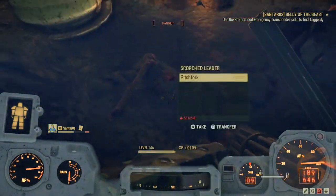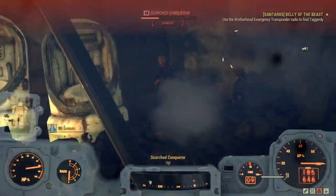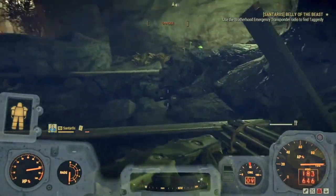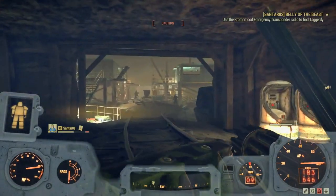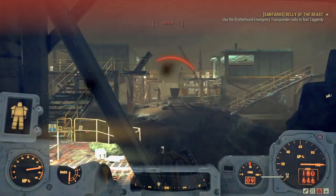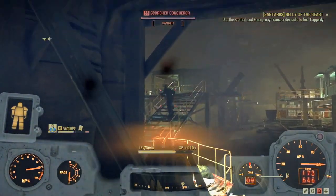All Fashnat masks are now immune to condition damage. The bad news building mask is now correctly located in the headwear crafting menu rather than in outfits. Mods found can now be correctly applied to power armor and weapons.